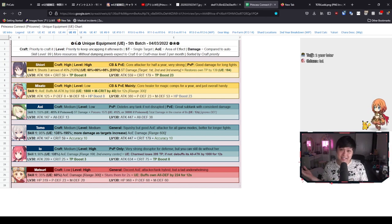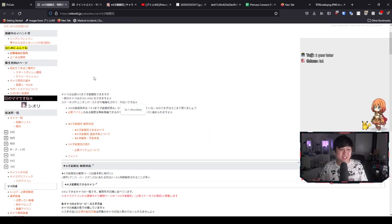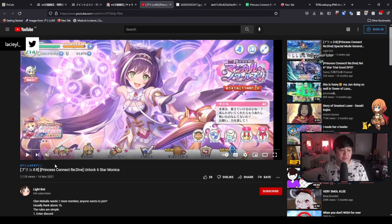Let's do that today. Welcome back to another Princess Connect video. My name is Lace and today we're going to be talking about 6 star units: how exactly do we acquire them, what are the impacts, what exactly should we be looking for, can we prepare for them, pre-farming, stuff like that. And so to kick things off, I want to show you guys this video.